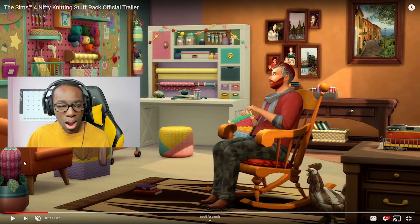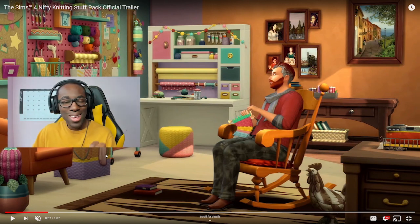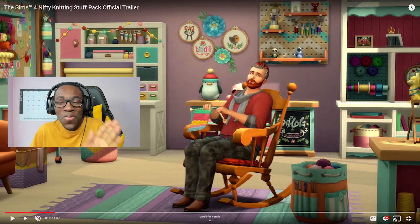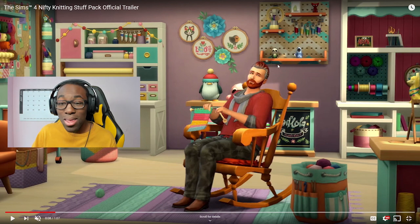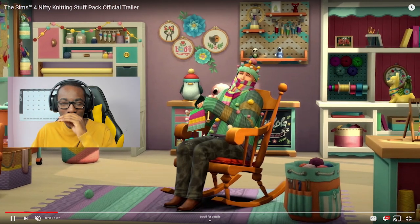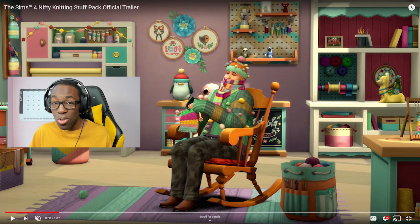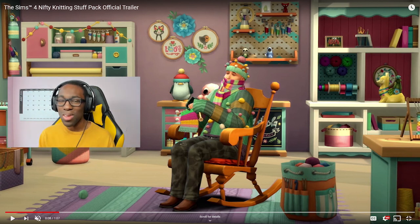Nifty Knitting — I voted for that name right off the bat. Look at all these chairs, look at this cactus. The fact that the majority of the stuff has hints of yellow makes me very happy — yellow is my favorite color. The transformation of this room is just like the vibe. Is that Yarny? I love that game — Yarny is a really cool character from Unraveled. I was at Michael's the other day buying things for my new office, which is yellow, and I saw all that yarn.